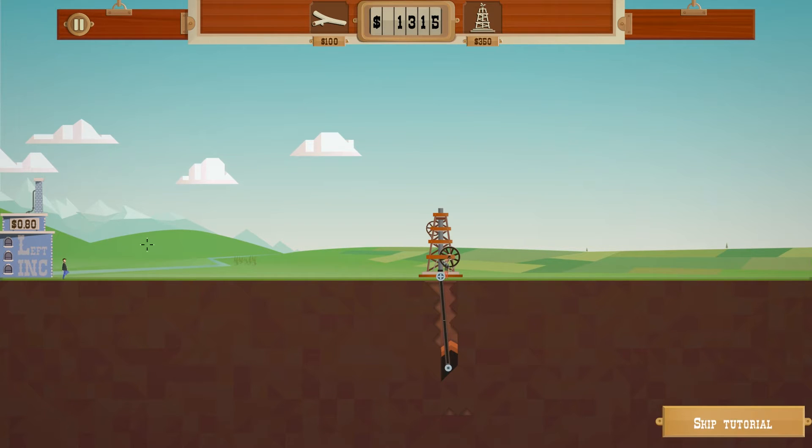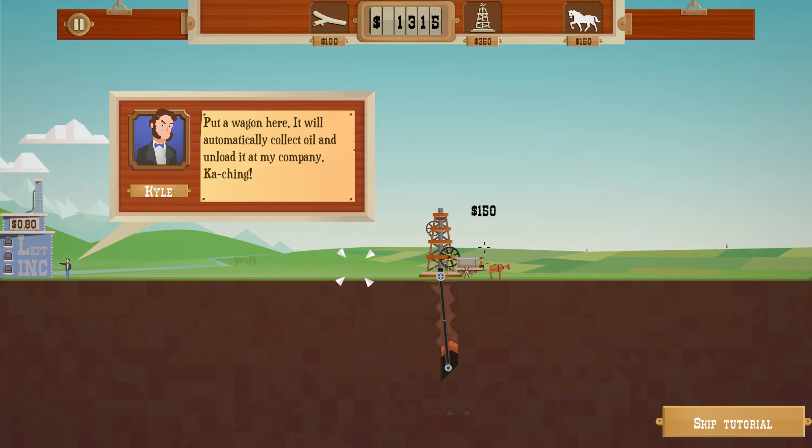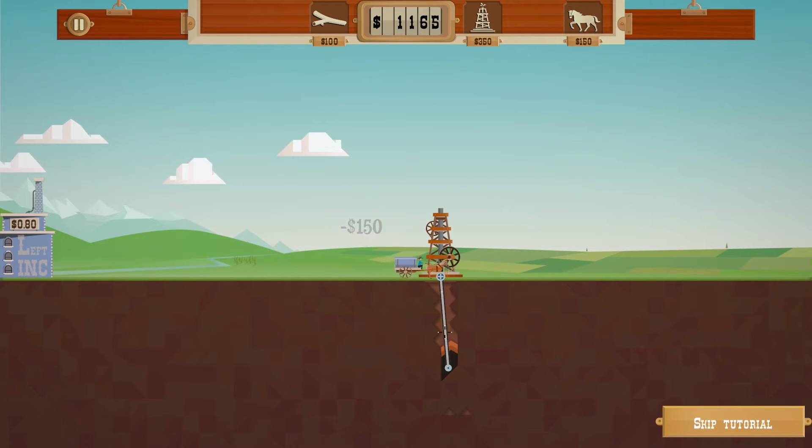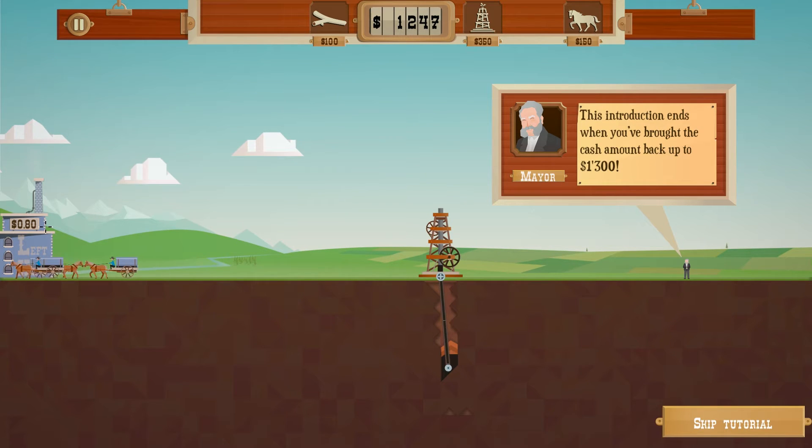There we have struck oil, and now someone is coming to tell us that we need to not spill it everywhere but have something to carry it away — that would be horses with oil canisters on the back. They load up and sell the oil over there, and we can of course have more of them. We're done once it hits 1,300 bucks, so that should be pretty soon. The price is stable right now, and that is one of the major gameplay mechanics in this game.